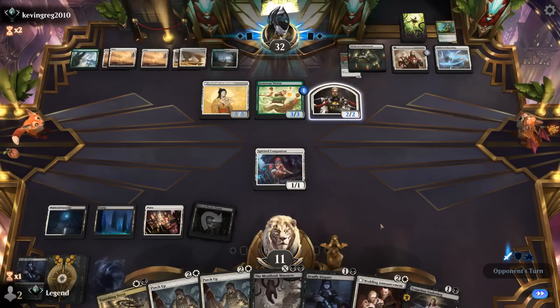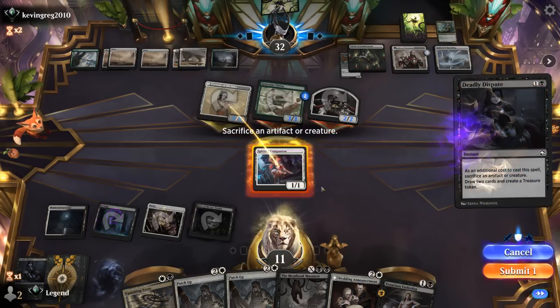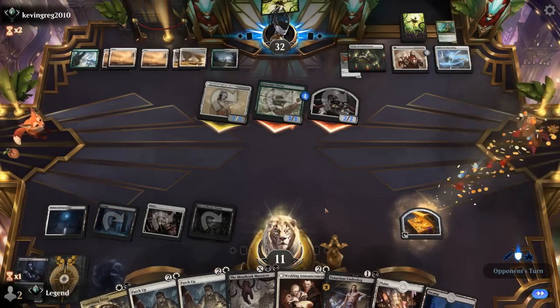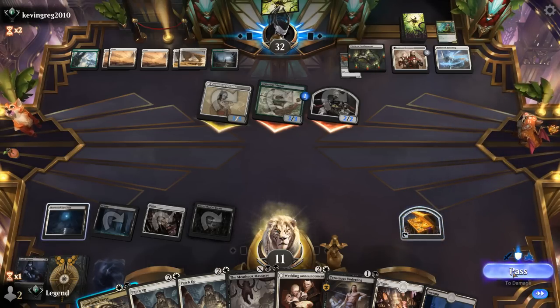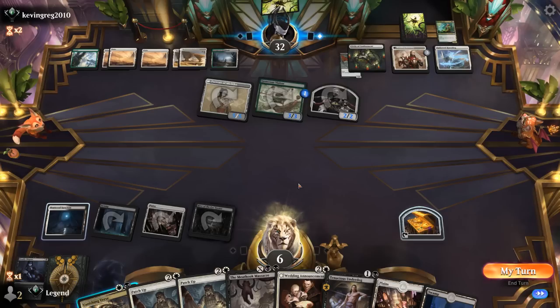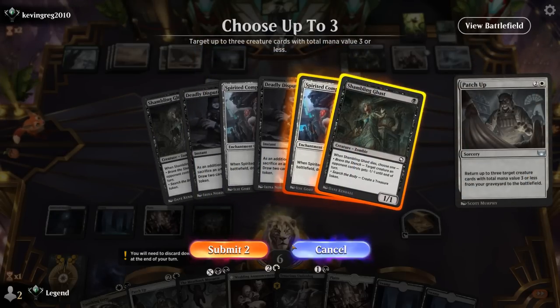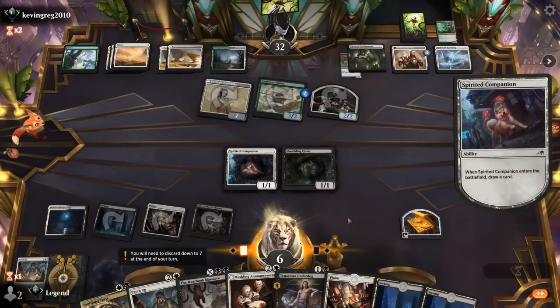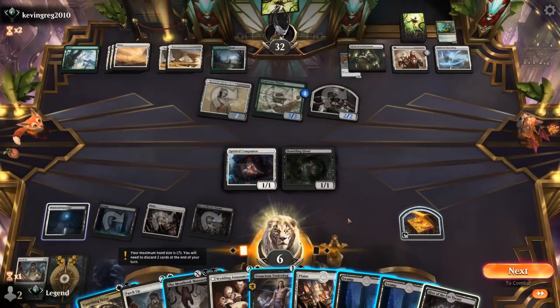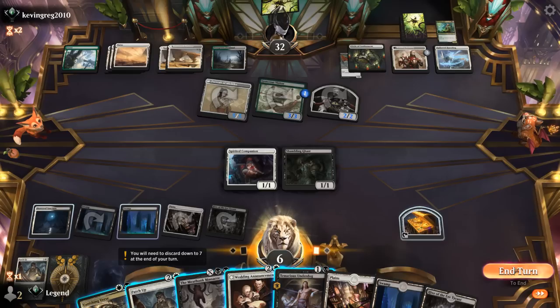If we wipe the board, it doesn't matter that they have a few Spirit tokens. Opponent attacks with Hallowed Haunting. We chump and dispute. I could still Vanishing Verse end of turn if really necessary. Did find the lands, so next turn I could Massacre for four — not enough to exile the portraits. So how does that affect things? I can just Patch Up, get some more creatures back to chump-block, and set it up for the turn after. That seems reasonable. So Patch Up, getting back Ghast and Companion. There's a chance I want Vanishing Verse end of turn. Not in a hurry to play another Hive, so we'll pass. Playing Underdog is also an option, but I'll keep the more flexible instants in hand.